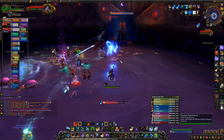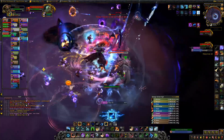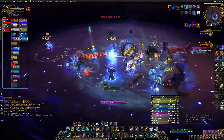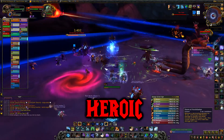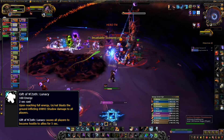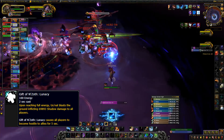Phase 3 happens at 45%. Undying Guardians still spawn and should be dealt with like the previous phases using the Tempest Caller, but Mindbenders do not spawn. On Heroic, the eye beams happen during this phase. When the boss reaches 100 energy, Lunacy is cast and everyone becomes hostile to each other for 5 seconds, so don't AOE.